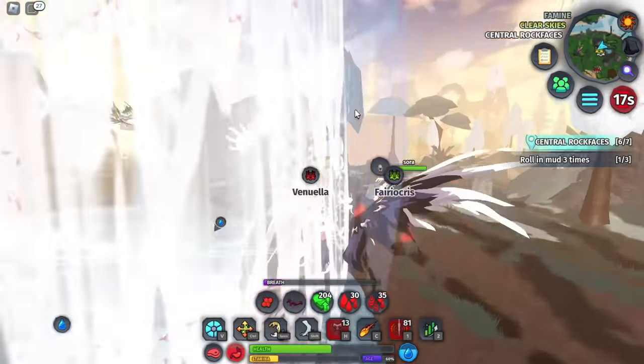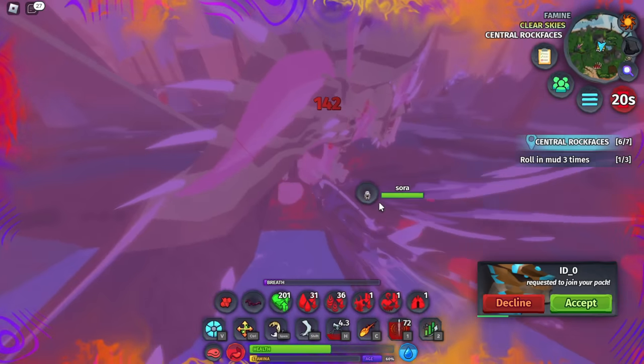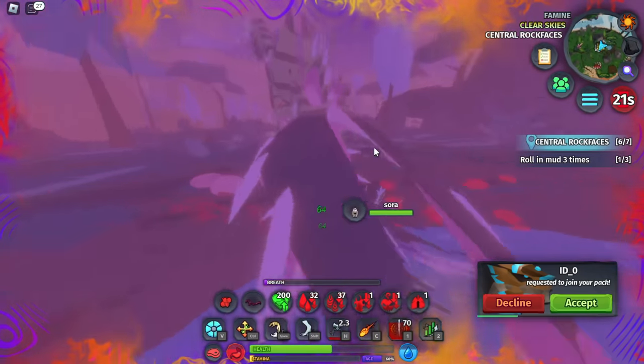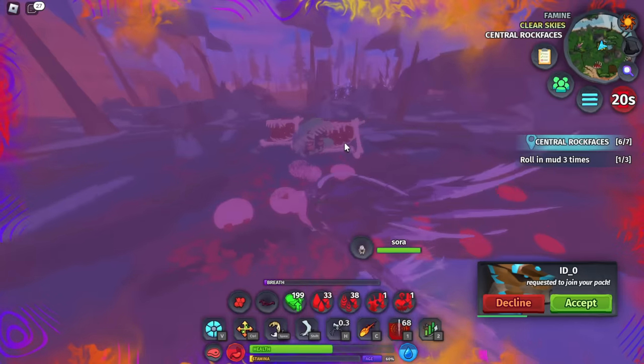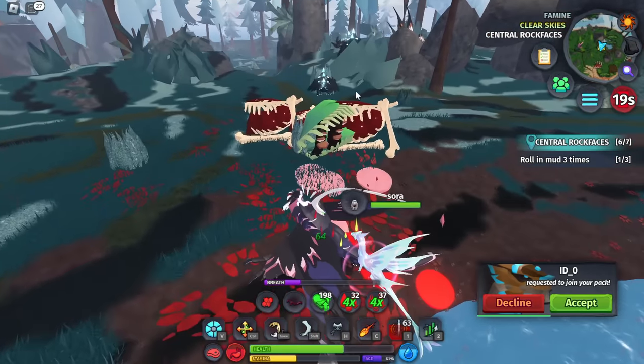He doesn't know what to do, he can't do anything. But that guy's protecting him — I have to be careful. Oh no, I don't have any stamina. I need to be careful. Wait — he's red! I got him! I got the Vanuela! This is scary because I have so many status effects and that Melito is coming to kill me for sure.